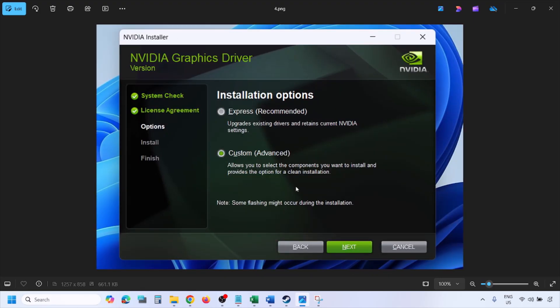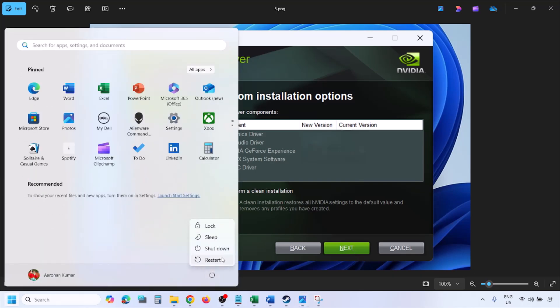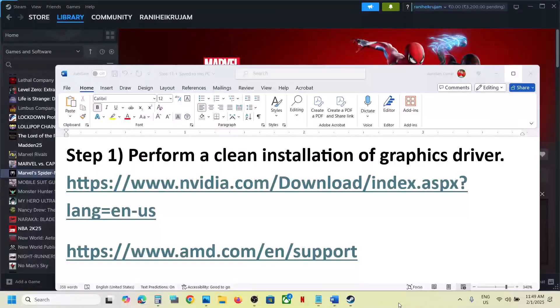Once you run the exe file, select the Custom option — by default Express is selected. Click on Next, then put a check on the box which says 'Perform a clean installation.' Make sure you check that box, click on Next, and let the installation complete. Once done, restart your computer and then launch the game.